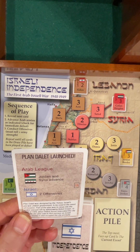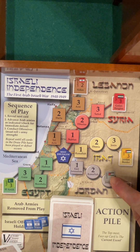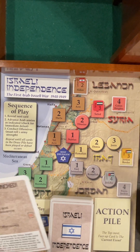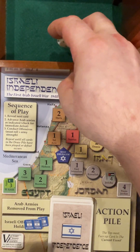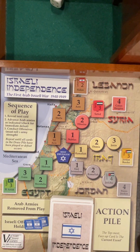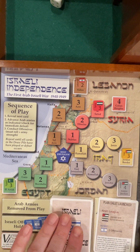Plan Delay launched. Jordan and Syria advance. Two offensives. Let's try the tougher guy, needing a five or six. Leafy rolls a one — that fails. Try again: six, got him. That was the very first turn.